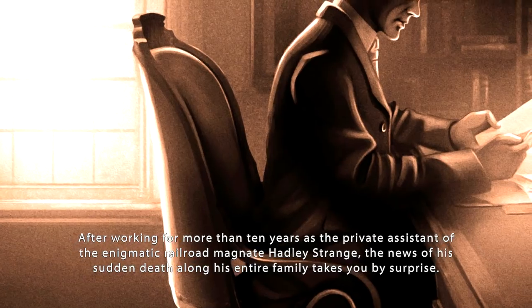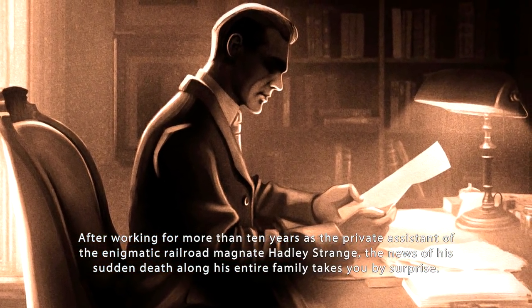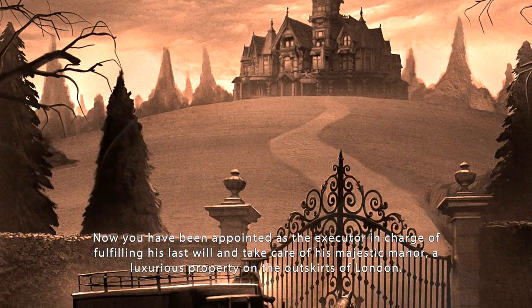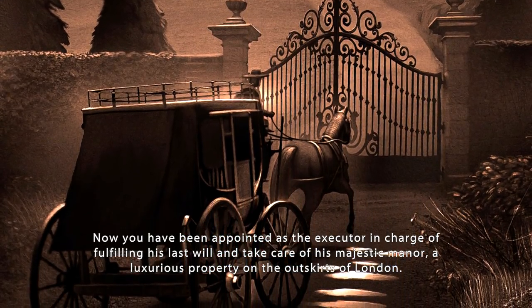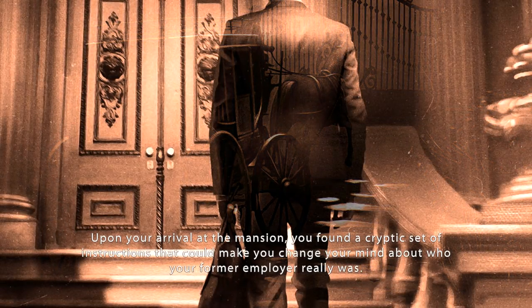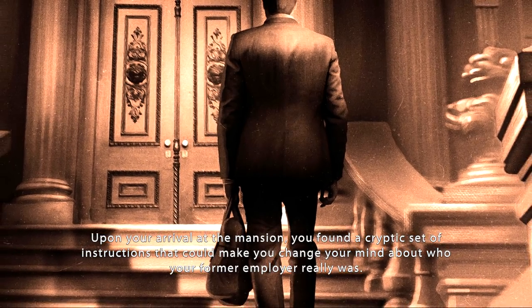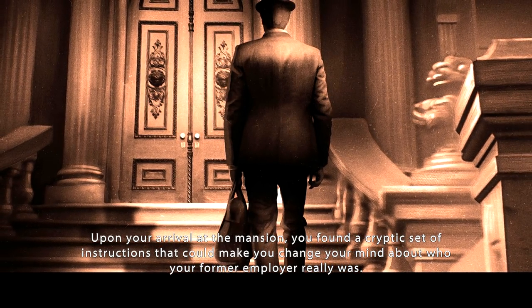After working for more than ten years as the private assistant of the enigmatic railroad magnate Hadley Strange, the news of his sudden death along with his entire family takes you by surprise. Now you've been appointed as the executor in charge of fulfilling his last will and taking care of his majestic manor, a luxurious property on the outskirts of London. Upon your arrival at the mansion, you find a cryptic set of instructions that could make you change your mind about who your former employer really was. There's secrets to find here, I feel.